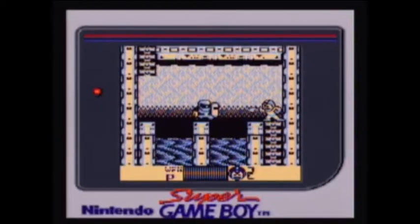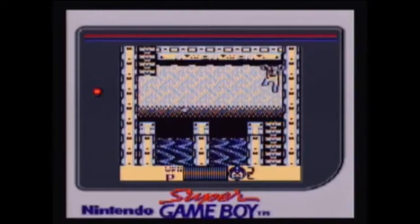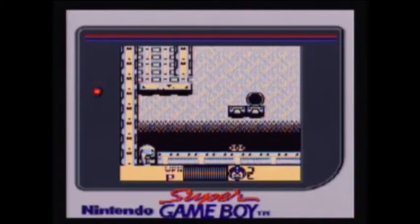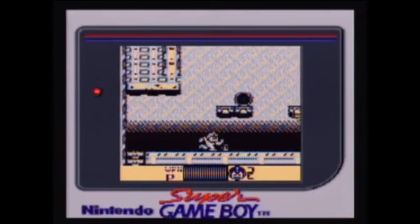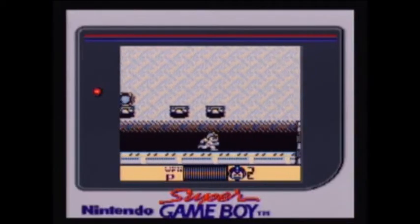Up we go for another Sniper Joe in a little more closer confines. Something I notice about the Game Boy version is that sometimes you can't quite rapid fire as quickly as you can in the NES version — maybe Game Boy limitations, I don't know. And up here we have Screw Bombers; they act exactly the same as the NES version. They will pop up out of the ground or the ceiling when you get close to them.